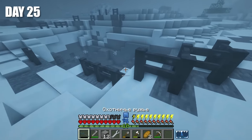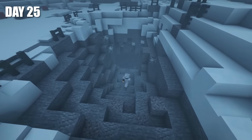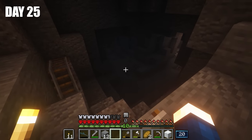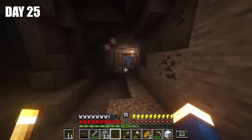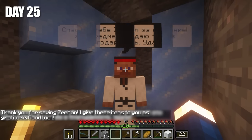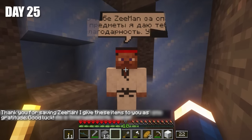One thing was clear — I had to go down. This cave is just a cave. All I need to do is find this stuck person and save him. There he is! Now we just need to dig him out. 'Thank you for saving me, Zeman. I'll give you these items as gratitude. Good luck!' The task was completed, and the zone expanded.